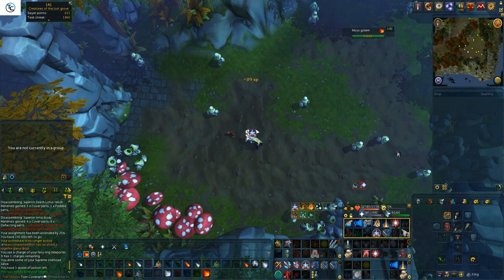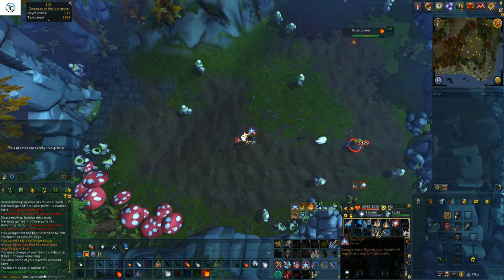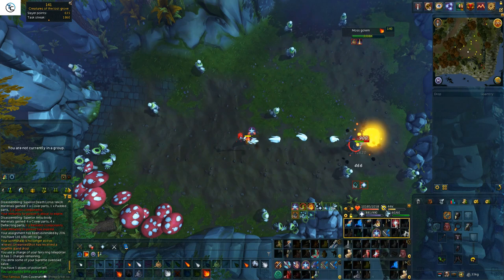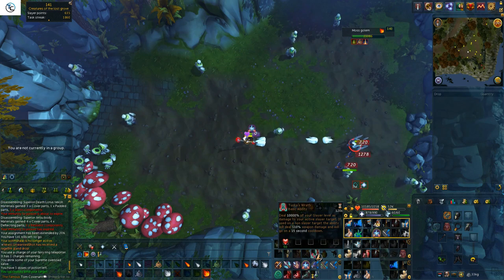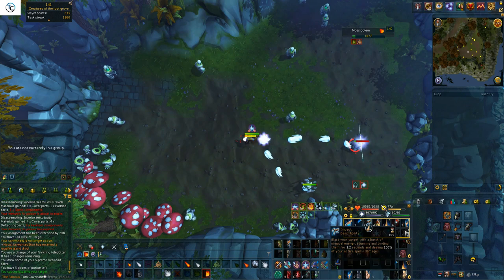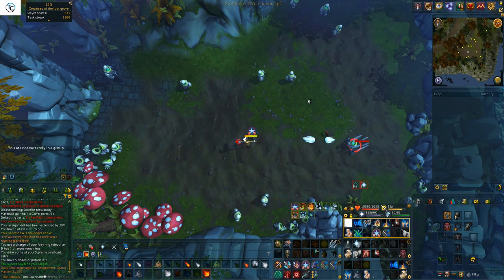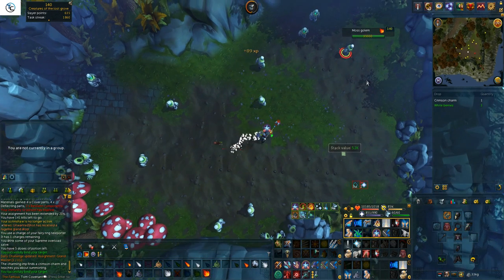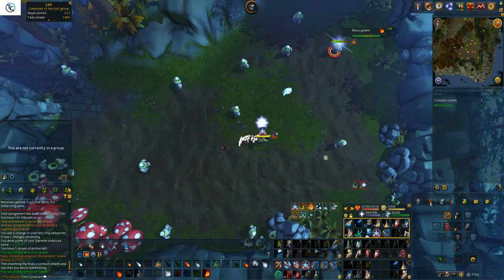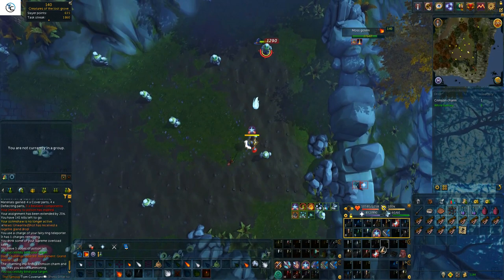With a basic DPS rotation you'll want to start off with an Entangle on your target, which gives you 24 seconds to DPS them down. This is easily done using a basic Revolution cycle, but kills become quicker when thresholds are available. You can use Tuskas Wrath and Sunshine to speed up kills, but if you're just looking for a relaxed way to kill these creatures with minimal outlay then this is your best bet.